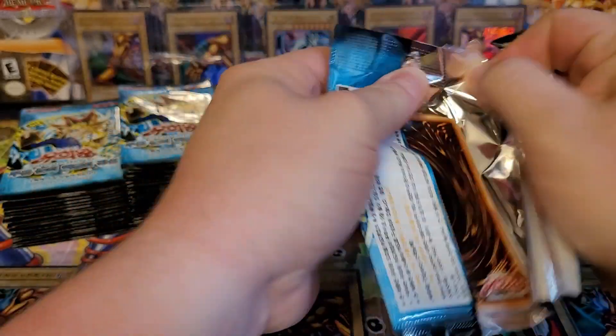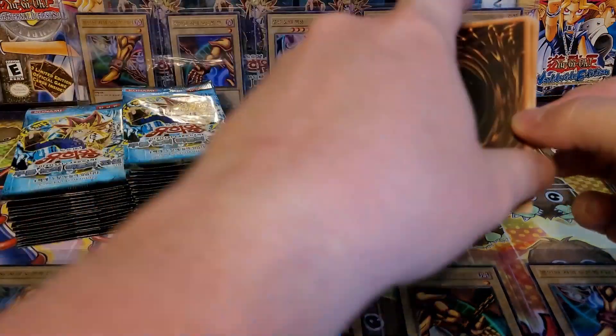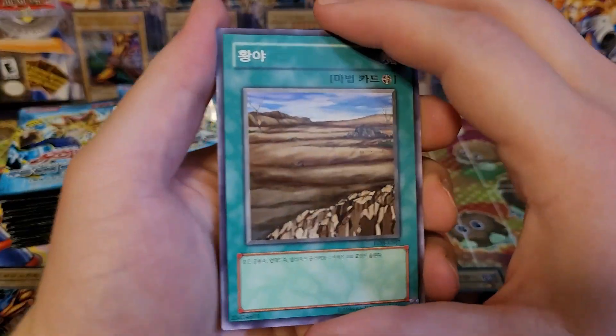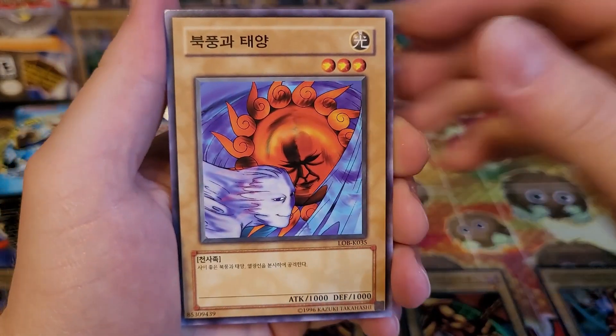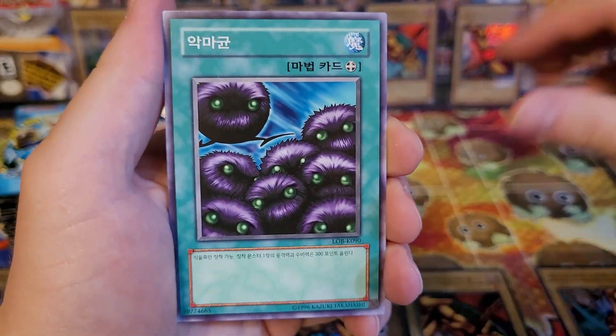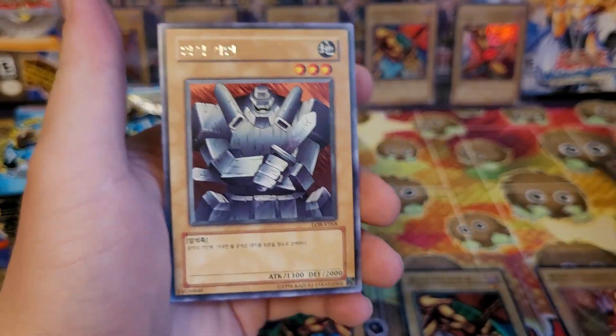40 packs. At the very least, we get to open some Legend of Blue Eyes — two Ultras, four Supers, potentially a secret. Wasteland, Ray in Temperature, Vile Germs, the Yusuke Yurameshi Metabat, and Giant Soldier of Stone.